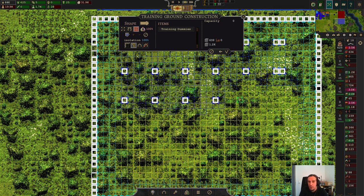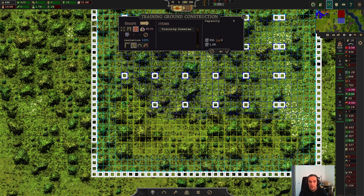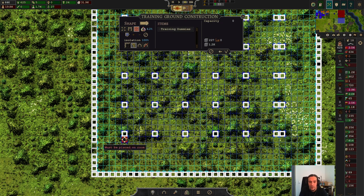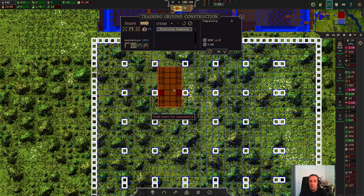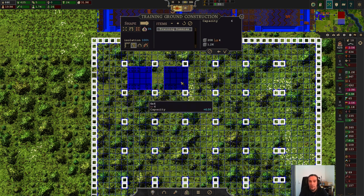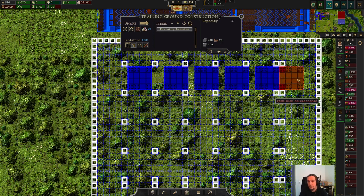You can of course be way more creative than me with how you shape your rooms. I am a little bit notoriously same-shaped, but that's also a thing about recording these episodes — I want to apply a template that's quickly working out and doesn't need much brain capacity. These things are really easy to set up — you just have to set up these training dummies, and since our room is shaped like that, it's going to be quite fun.